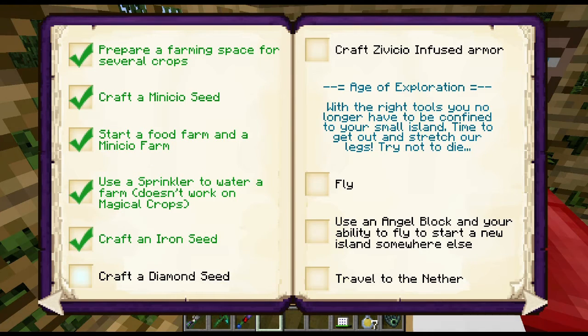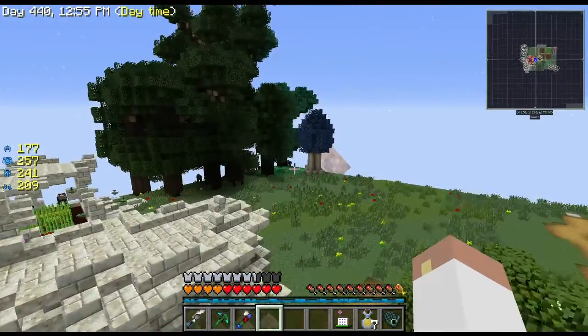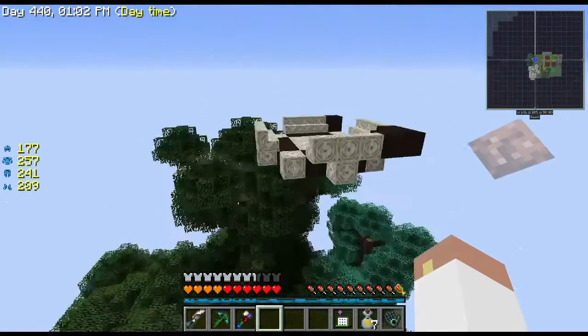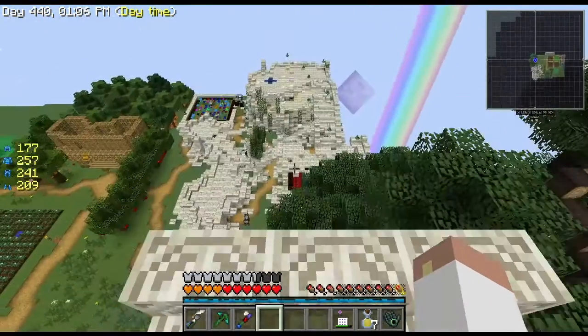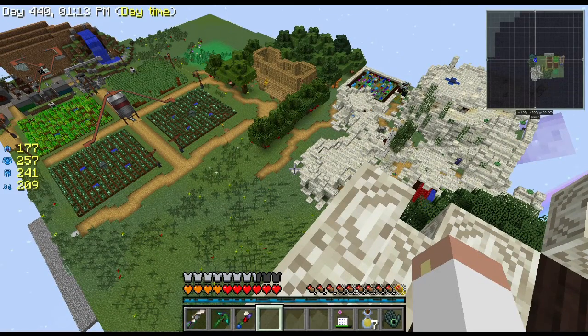I finally crafted iron seeds. Diamond seeds are a bit far off — you need a lot of Menincio essence for the Magical Crops stuff. I can fly now using an angel block. I used the angel block to start an island up above — I wanted to do Thaumcraft in a floating environment, inspired partly by a build on Tragic Magic.